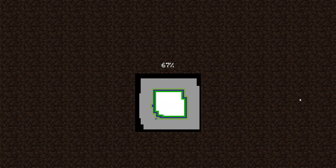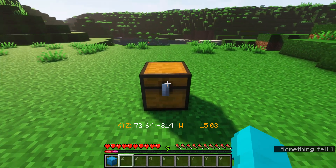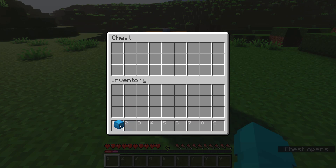And now we can do the duplication bit. Alright, so now I'm going to pull out my shulker box, open the chest, and put it in the chest. But what you want to do is to not close this chest. If you close this chest, then the duplication glitch will not work.